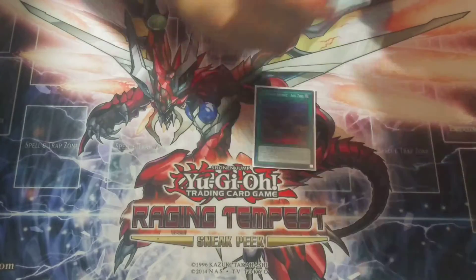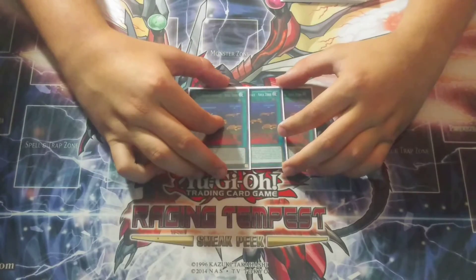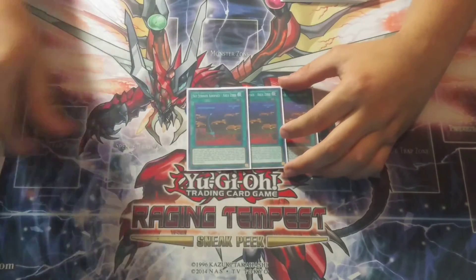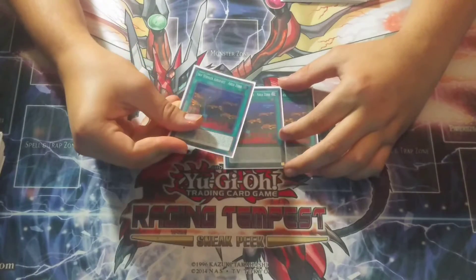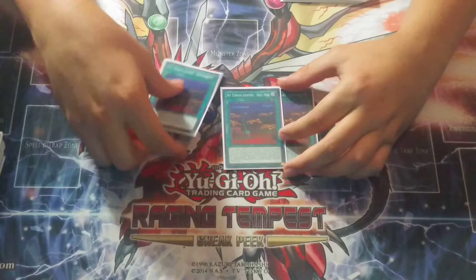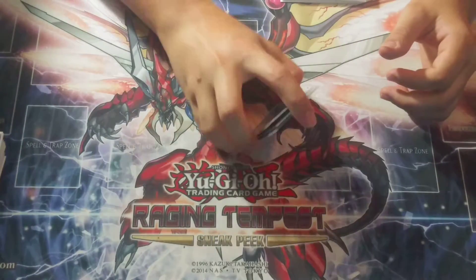Then you have three Area Zeros because I like to dig deep into my deck and I feel like three is just the correct ratio. Now that we lost one Terraforming — it was at two, now it's at one — I feel like we've got to max out on Area Zero just to see it more, because you want to see this card in your opening hand.